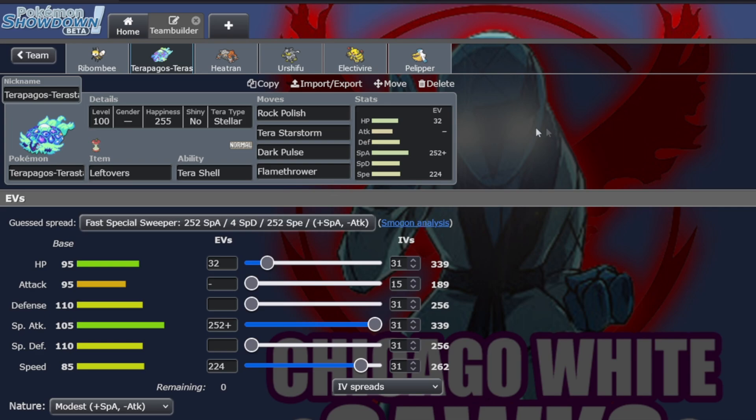We have Terrapagos with Rock Polish. I want to say that Rock Polish on this thing makes it faster than regular Iron Bundle at plus two. We have Terra Starstorm for our STAB move — base 120 attack, very strong. Dark Pulse to hit the Mismagius, which is the only thing that really resists Starstorm. Aside from the Scizor, and that's why we have the Flamethrower. We wanted Modest so this thing could be as strong as possible, and Leftovers to get some recovery.